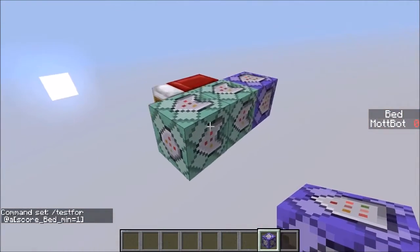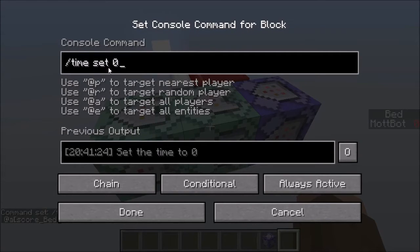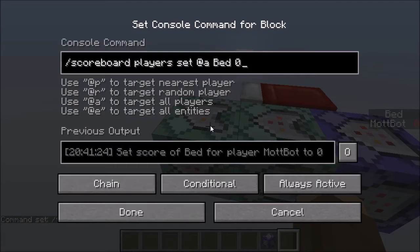It faces off into two chain command blocks, which are the bright green ones. This middle one is slash time set 0, which sets the time to 0 — which is where it is now, with the sun right there. You want this to be chain, conditional, always active. And then this last chain command block on the end is scoreboard players set at a bed — which is what I called it in the scoreboard when I set it up — to 0. That sets my scoreboard back to 0, so that when I sleep in a bed it goes right back up to 1. You want to set this to chain, conditional, and always active.